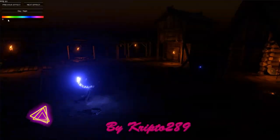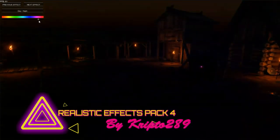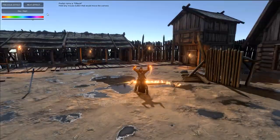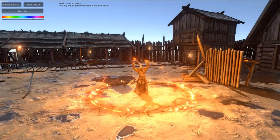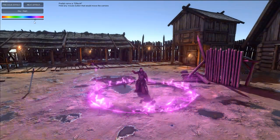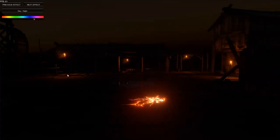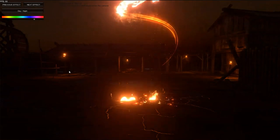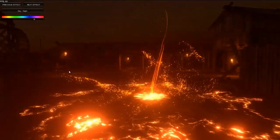Next up is Realistic Effects Pack 4. This incredible effects pack brings a powerful set of particle effects to your game, featuring a mix of realistic spells, explosions, and environmental effects that stand out. Each effect is designed to deliver that extra visual punch, making your game's action scenes not just engaging, but unforgettable.